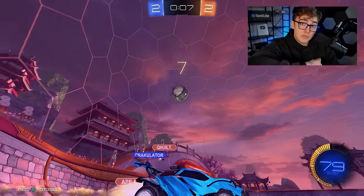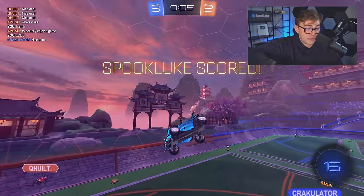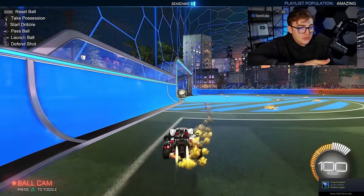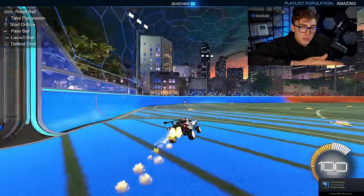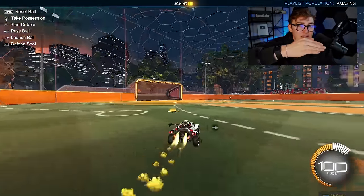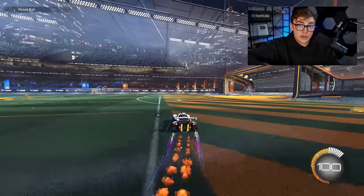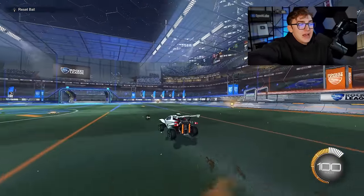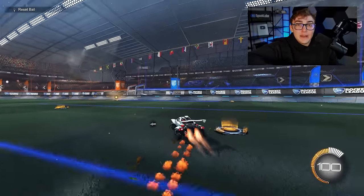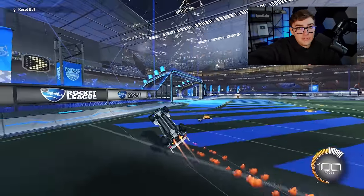What got me the most improvement with my recoveries was going into free play and forcing myself to spin out. The drill is: go into free play, drive up the wall, pretend you just got bumped off. Jump off and intentionally try to land sideways, land backwards, land in whatever weird direction you weren't expecting, then use power slide and half flips to get back on track. Practice this for five minutes a day and you'll play so much faster.